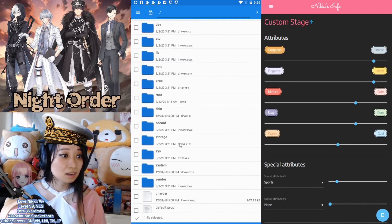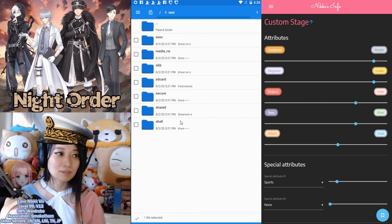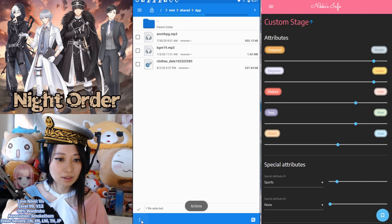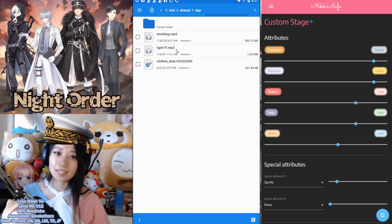Then go over to MNT. Now you are ready to paste the file into your PC. So MNT, and then you are going to go to Shared. I paste it under Apps. Click this three-dot button on the bottom, and then go to Copy Selection. Smash the Overwrite button since I've already uploaded my wardrobe. And there it is.